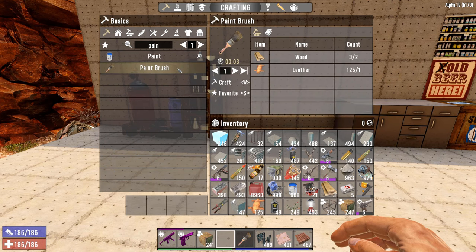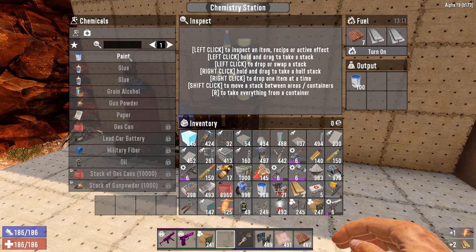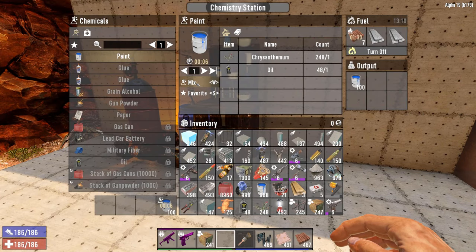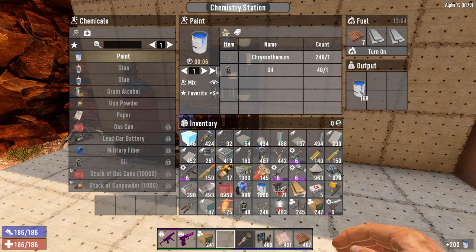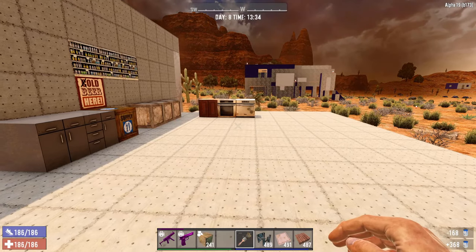When you start off painting, there are two things you need. Obviously you need the paintbrush - simple, some wood and leather, just craft one. You also need paint. Paint you need to craft in the chemistry station; it's fairly simple though - you mix one chrysanthemum and one oil and it will give you a hundred. This is the amount that I have - let me turn this off, I have another hundred in there.